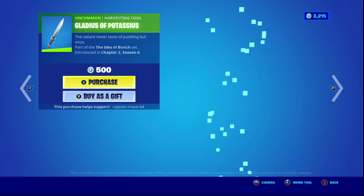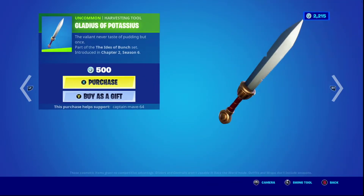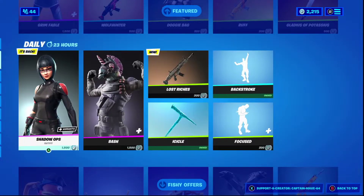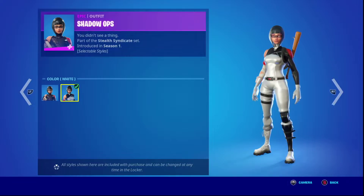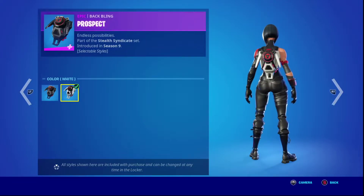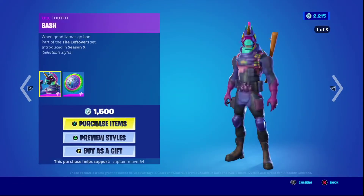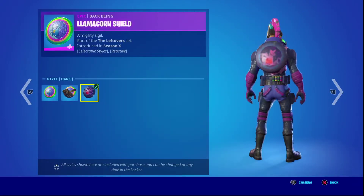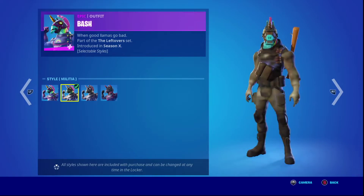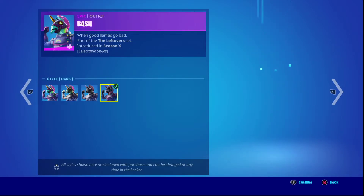The Potassium Pilly with the Cape of Potassium, and the same thing for the pickaxe — very nice. Shadowops is back, but the Batminton Prospect is already there. The default and white style for both her and her Batling. Very nice. The Bashkin is back, the Batminton Lombo Chowdow — the default, military, and dark for both it and its Batling. Here you go, and Military Glow. I forgot about that one.